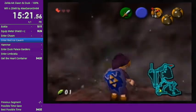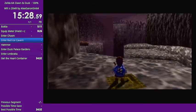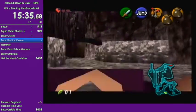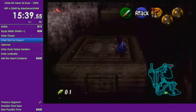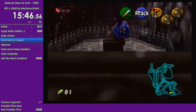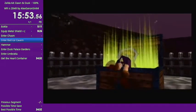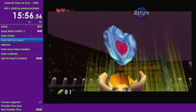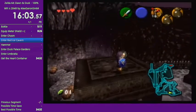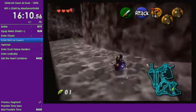Here we can just adjust a bit to land on the switch right away — that gives us another chest. Now we need to do a pretty scary jump attack here to skip some boulder puzzle. Oh my god, that was tight. Yeah, that's another run killer — it's very easy to do, you just can't miss it.